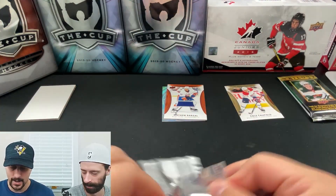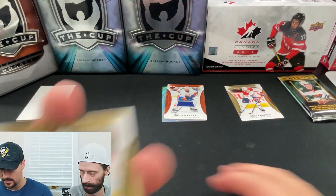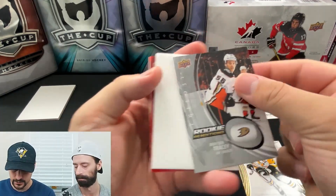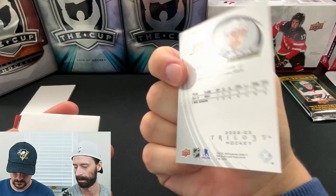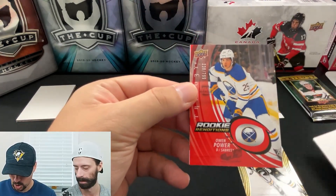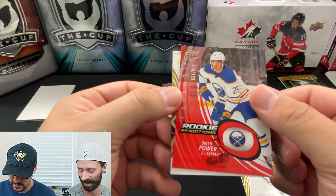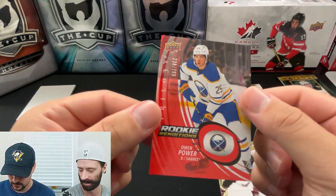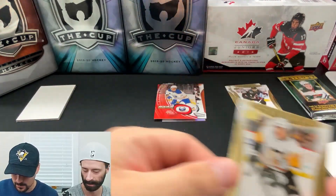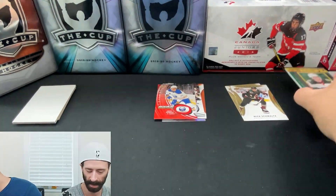Typically Trilogy has a hit per pack, whether it's an auto or a numbered card or whatever the case may be. Malkin off the top from IPC, Brayden Tracy rookie renditions — looks like it's just a subset. And Owen Power, rookie renditions numbered to $7.99. Very nice. And a base Nick Schmaltz. I like how our base pile is smaller than our hit pile.